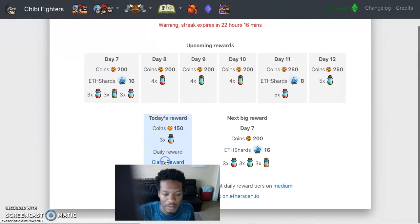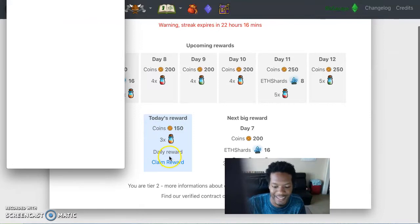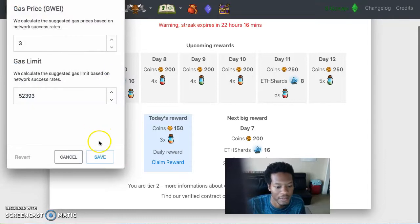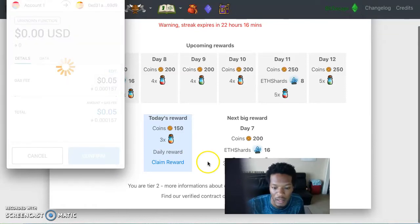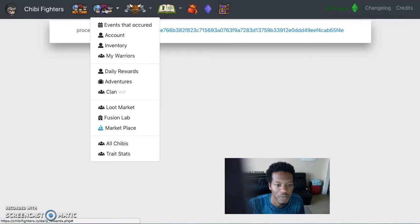Let's go to daily rewards really quick. I need to check the gas — it's all about the gas. Opening MetaMask — this is really how you claim on the blockchain. Gas is five cents — I usually do two to three cents. That's good for me. Claimed the daily reward. I'm on a streak and it's sent.